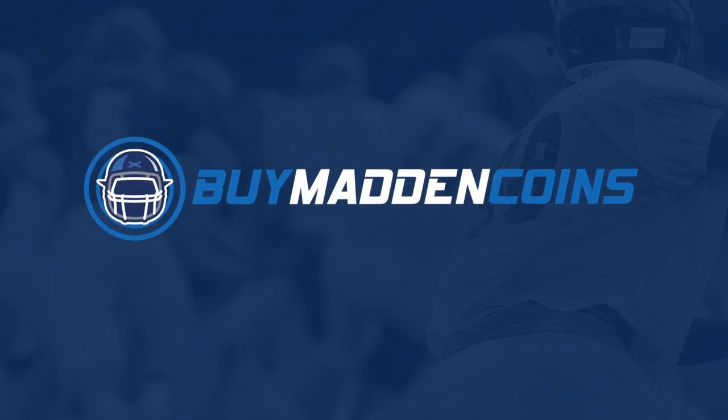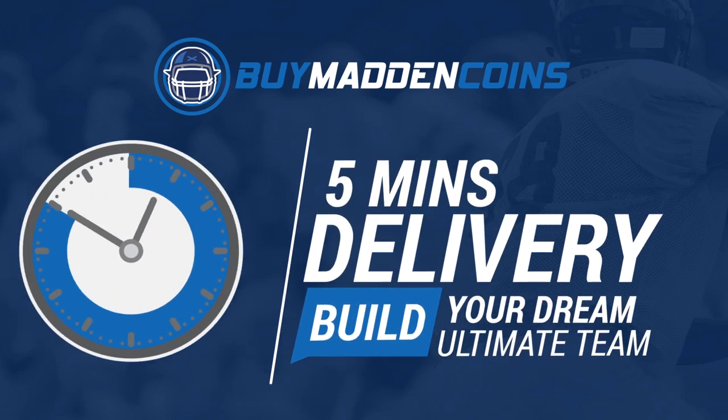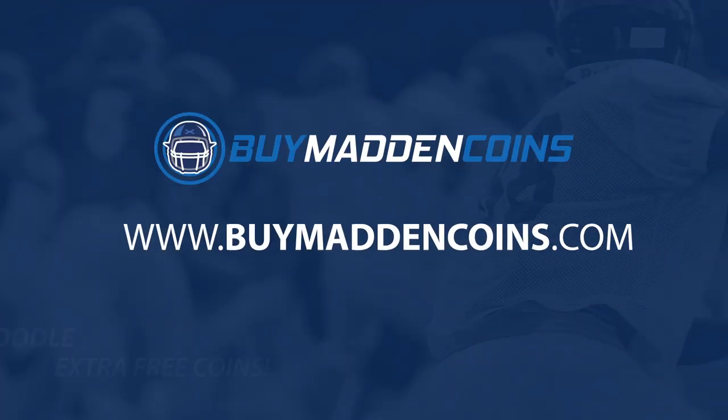For cheap, fast, and reliable coins, make sure to head on over to my sponsor buymadincoins.com — they got quick delivery, 24/7 support. Make sure to use code poodle at checkout for 20% off and an extra 10% coins at checkout.